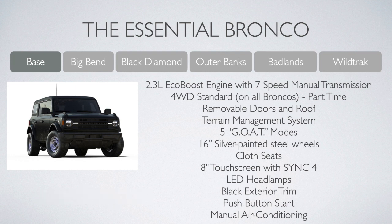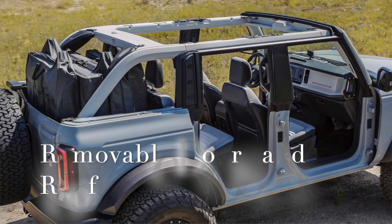This ultra-spartan configuration comes standard with a 2.3-liter EcoBoost turbo four-cylinder engine and seven-speed manual transmission. That's right, a manual transmission. A 10-speed automatic is available for those not wanting to give a shift, and four-wheel drive is standard.